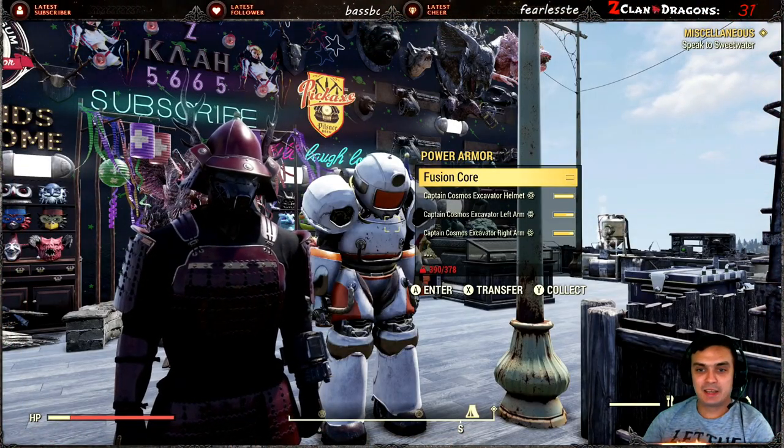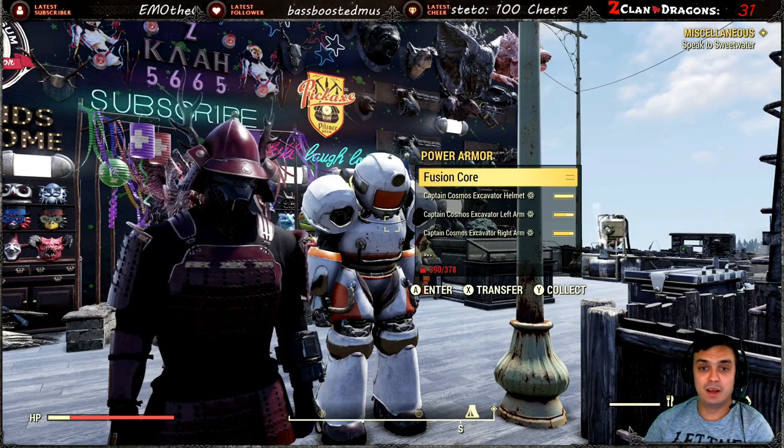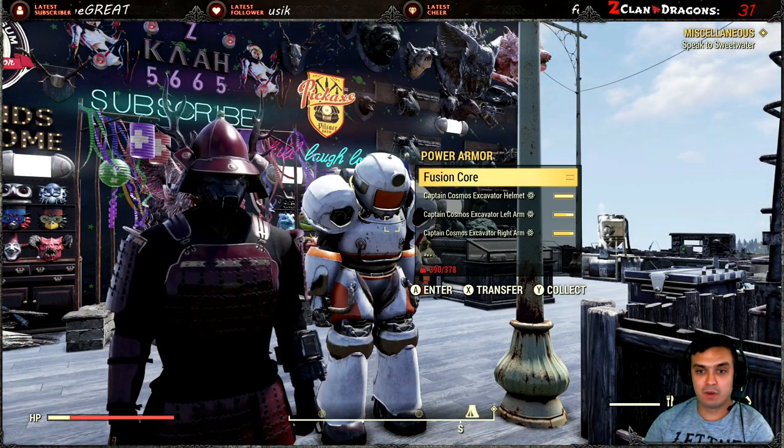So how you can unlock this paint is by playing the Legendary Run Season 1 of Fallout 76. As soon as you rank up to rank 88, you will unlock the skin. A quick review is coming up.